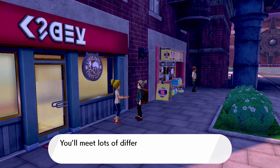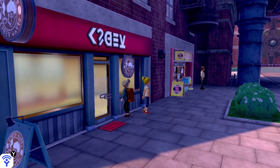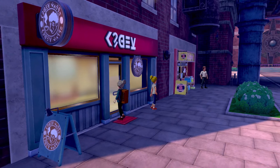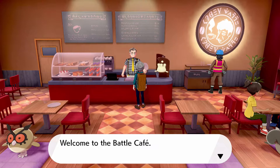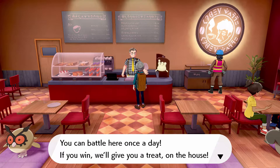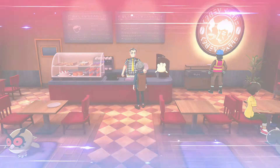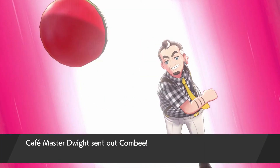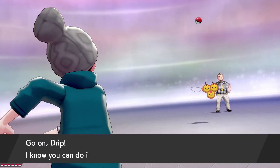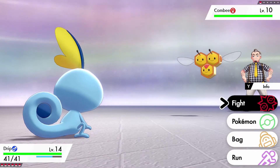An NPC notices I'm working on a Pokedex and says I can meet lots of different Pokemon if I head to the wild area. What's in here? Welcome to the battle — you can battle here once a day, and if I win they'll give me a treat on the house. Yeah, I want to battle. The opponent is Master Dwight — oh, it couldn't be — and it's female!